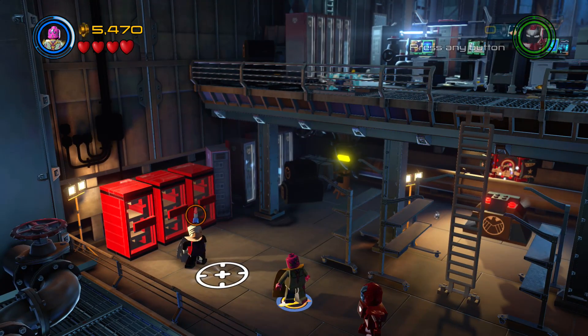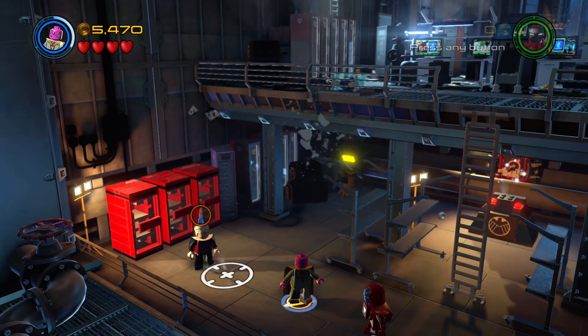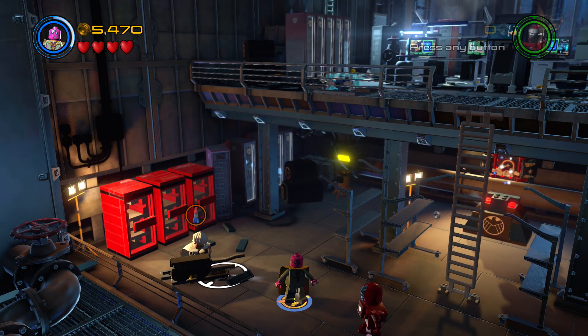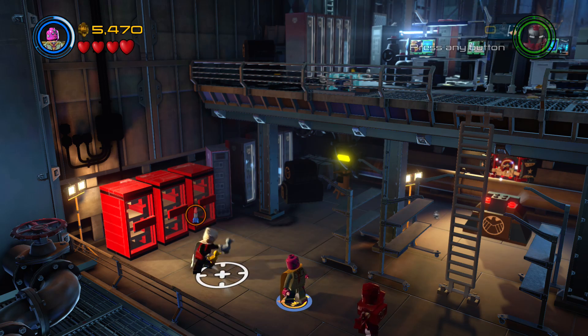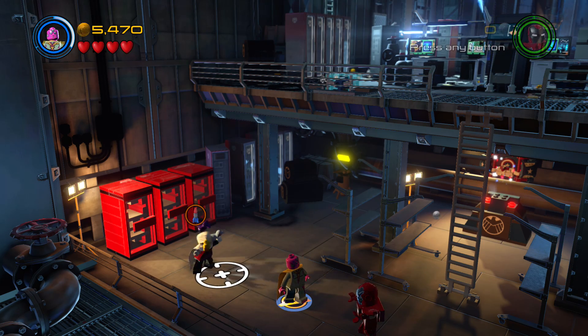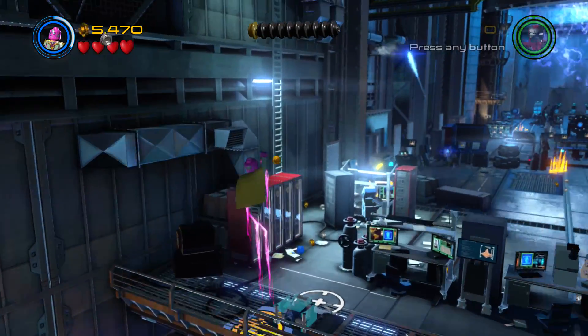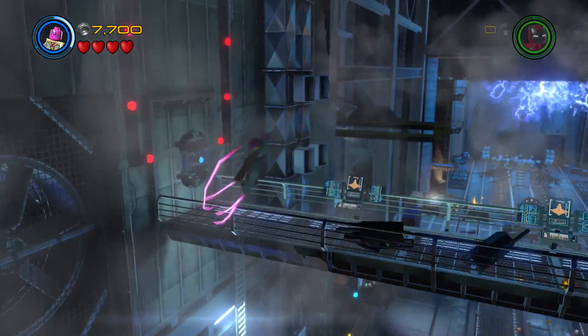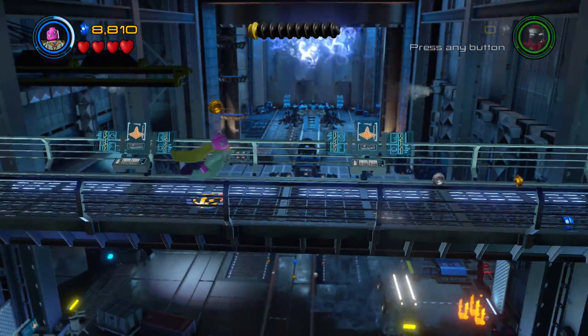So we have to find the rocket for him. If we go over to the Collector and up the ladder, there's like a catwalk we have to go up to up here. All the way up here, and there should be a toy rocket up here.